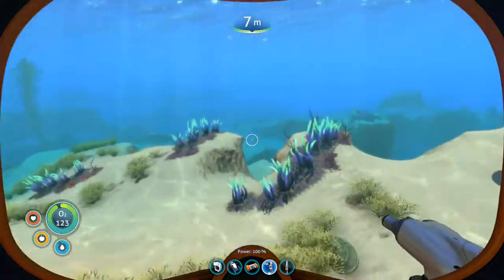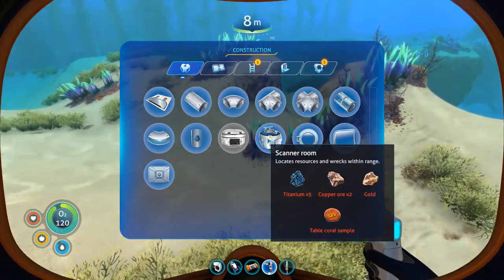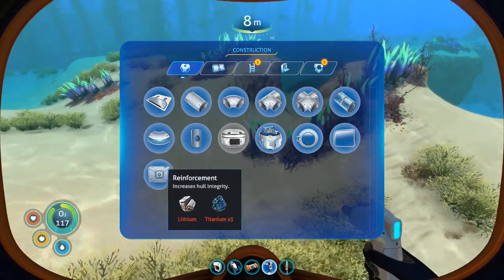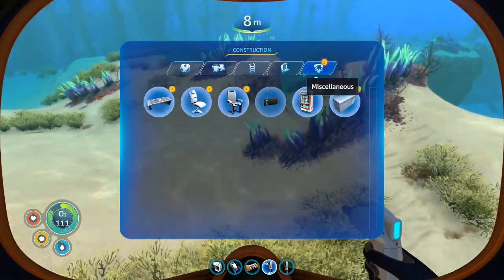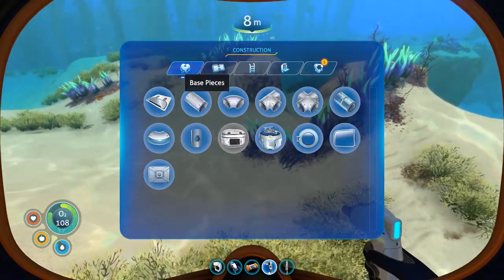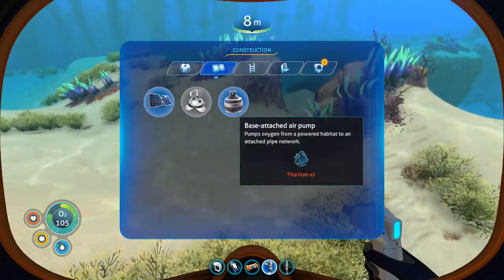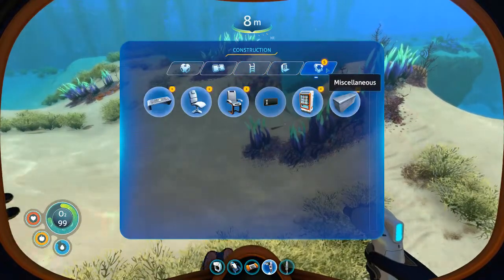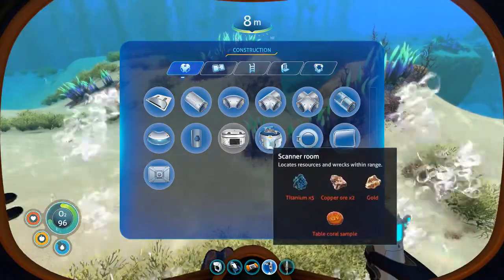Habitat builder — pretty much the same thing. We do have a scanner room, which is nice, but we don't have a moon pool yet. Where's moon pool? It must be in bases. I guess we don't even know about the moon pool yet, which is why it's not showing.